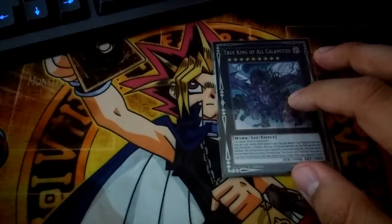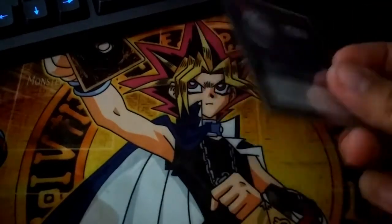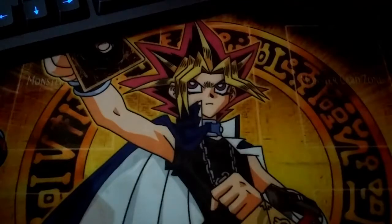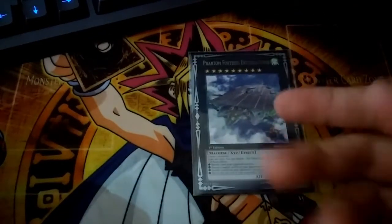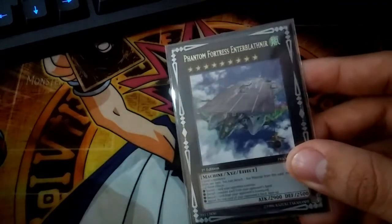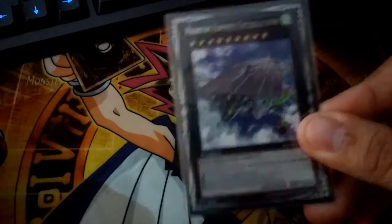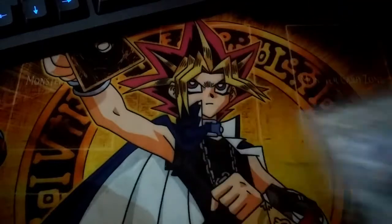I'm gonna play one Calamities. I thought about making it two because there's potential to make two of them, but I think one is fine given how tight the extra deck is. I want to play the one Phantom Fortress Enterblathnir — this is a really good card, it's like another Trishula. You can make Trish, banish a card from your opponent's hand, then make this and banish another card. It's just really really good.